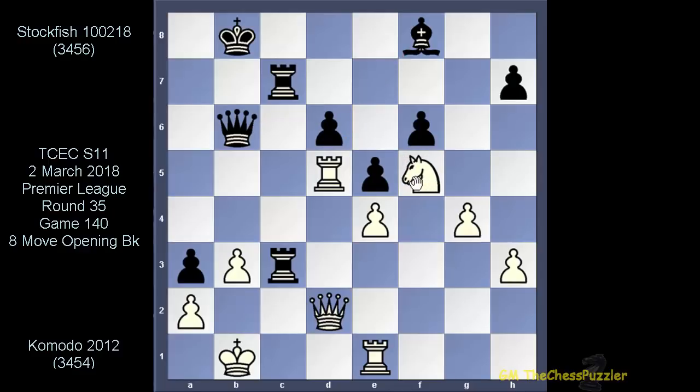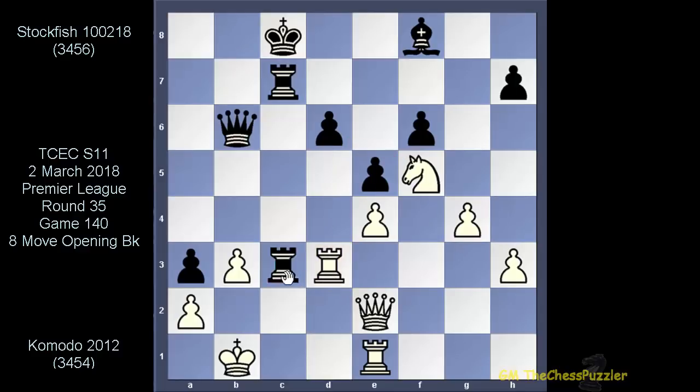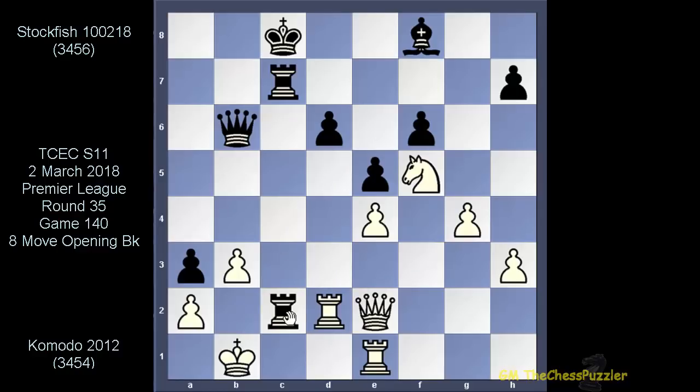He went for this queen move, trying to force the pin on b5. Stockfish saw this and got his king out of the way. Rd3 got the queen attacked, and once the rook moved into block, the rook returned to c3, maintaining both the tension and the pressure. Any ideas on how Komodo proceeded here? In two, one, and pause.